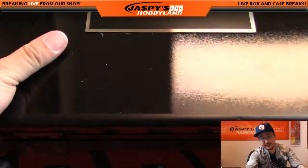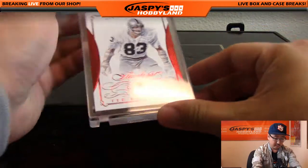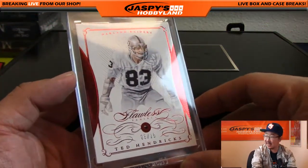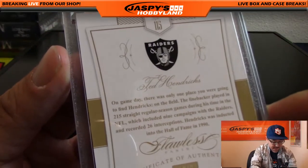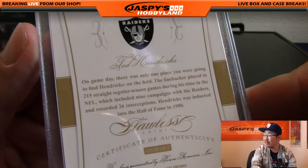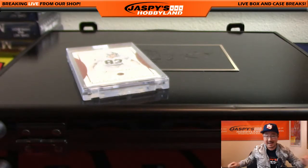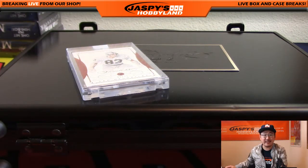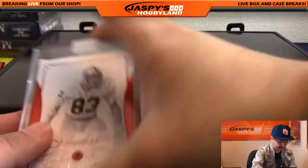Right side — nice for my Raiders — Ted Hendricks, 6 out of 15 for the Raiders. Ruby with that one. Hall of Famer, indeed. Nice Ted Hendricks. Who does the Ted Hendricks go to? Ted Hendricks going out to Mikey T. — there you go, Mikey. Nice Ted Hendricks.